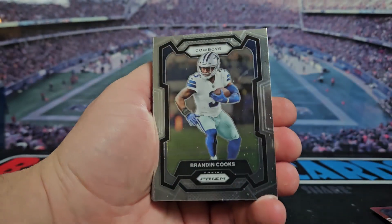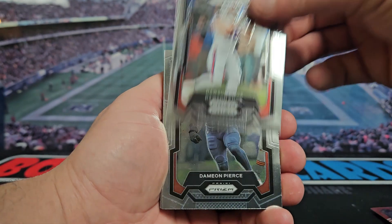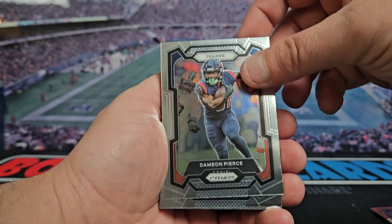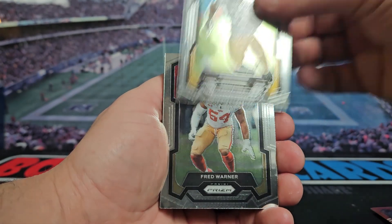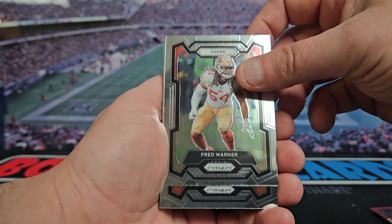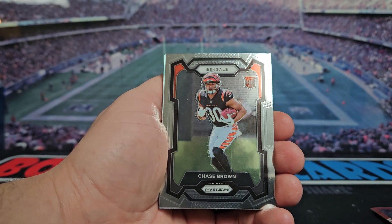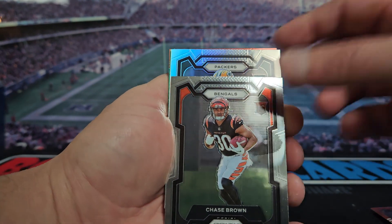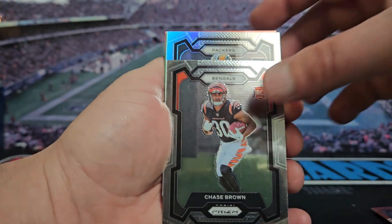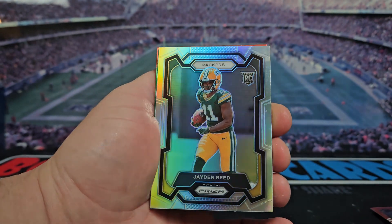Hopefully we save the best for last. We got Brandon Cooks, Dawson Knox, Damian Pierce, Drew Tranquill, AJ Dylan, Fred Warner, Hunter Henry, Chase Brown. Chase Brown is our rookie. Packers rookie for the silver — it's going to be Jayden Reed. That's a nice one!